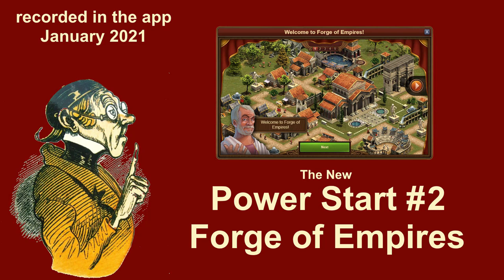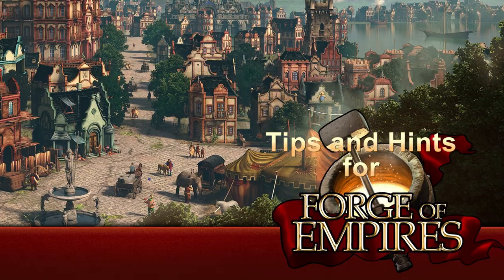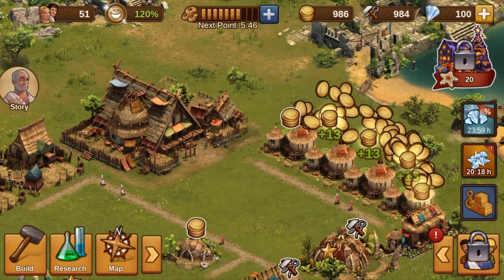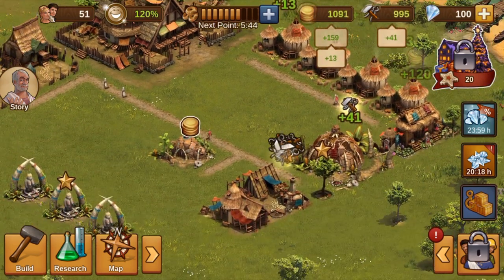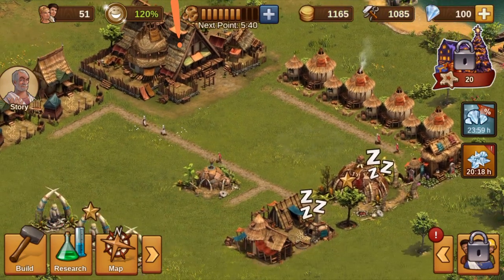The New Power Start Part 2: Production and Combat in Forge of Empires. A few hours after the end of the first episode of this series, we can collect the accumulated production and have some forge points in the bar at the top of the screen again.